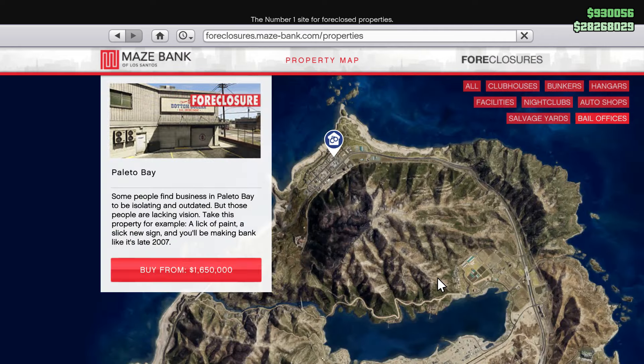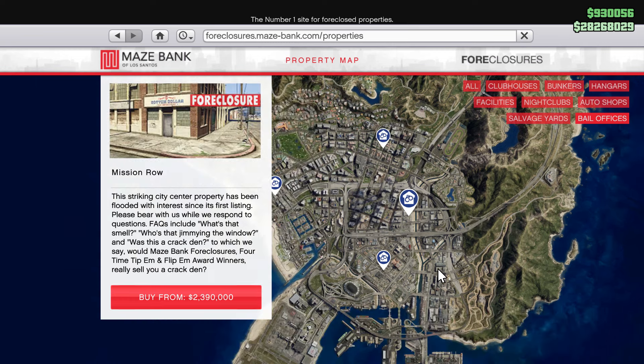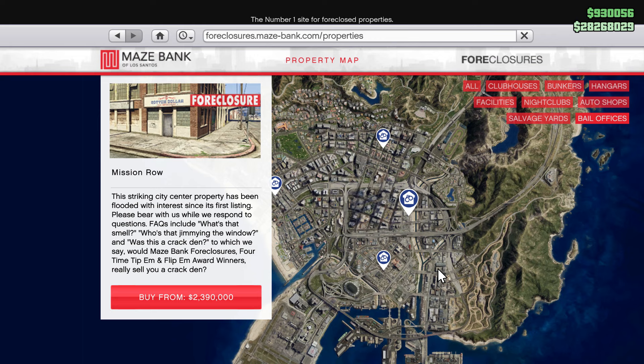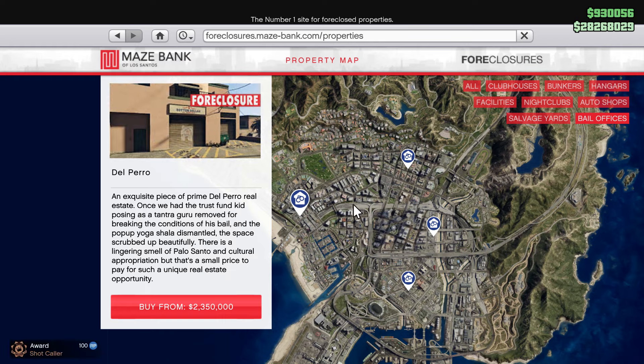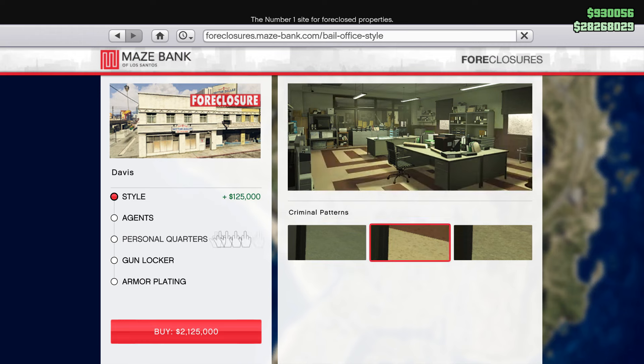Basically you just have to go to the Maze Bank foreclosure website and then you can sort by bail offices. The cheapest one is located far up north at Palito Bay and will cost you 1.6 million. All other locations in the city center will cost you from 2 million to 2.3 million.